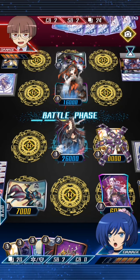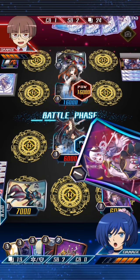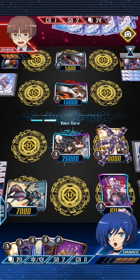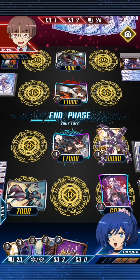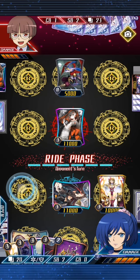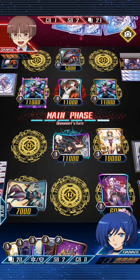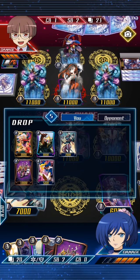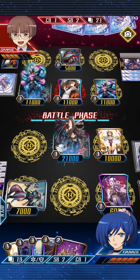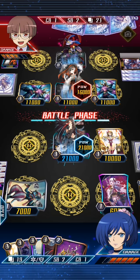That was unexpected. I'm not sure what he was going for with that move. Was that a mistake? What happened there? Why did he not call it to the open guard? It may have just cost him the game. Why did he choose to get rid of his grade two? Or maybe he decided he already lost. Well, if he doesn't hit a trigger he's still alive — yes, so Nitro has another turn.